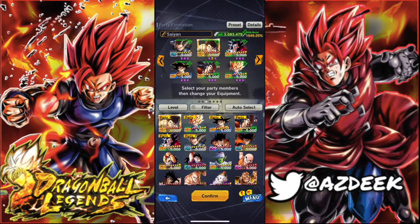My reasoning behind this team: Kid Goku is just a fantastic unit all around. He almost does a little bit of everything. He's basically like the poor man's Vegeta, except he has endurance.